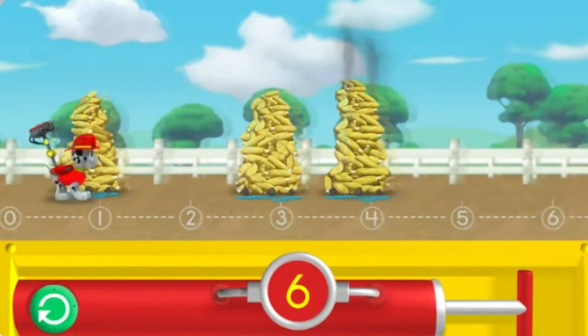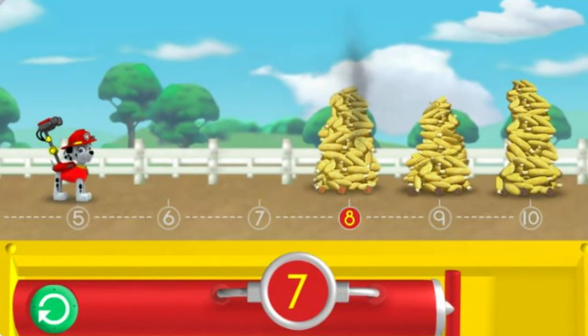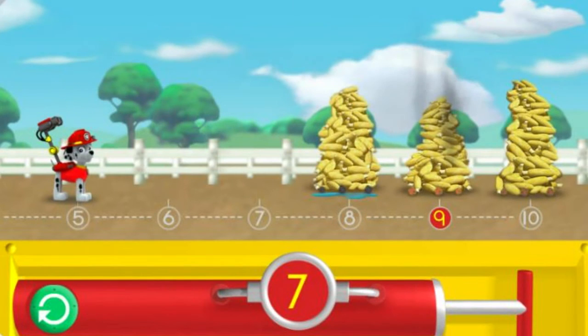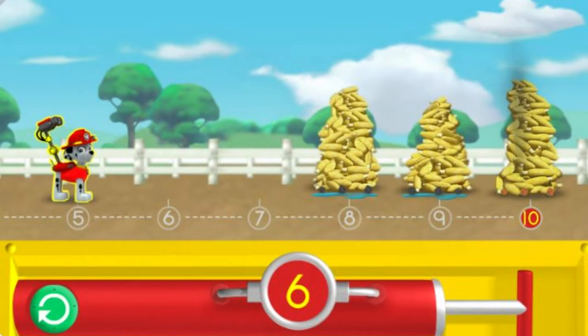We put out those coals! Pump the water so I can spray the corn over the number eight. The number on the pump needs to match the number. Great teamwork! We say that's smoking corn! Let's keep going! Pump the water so I can spray the corn over the number nine. That's it! Let's keep going!